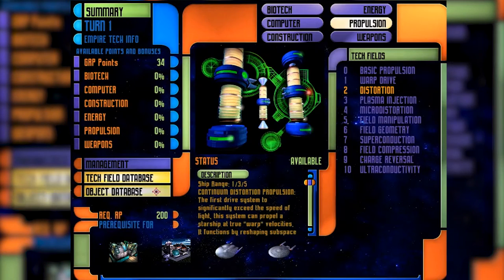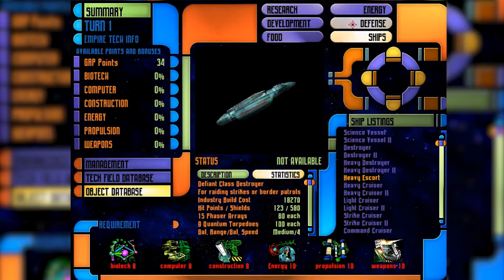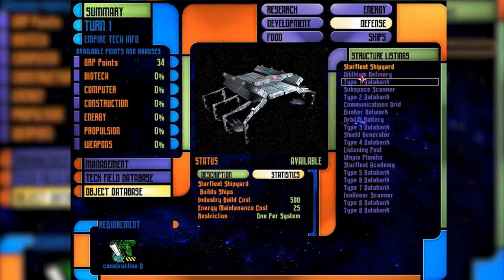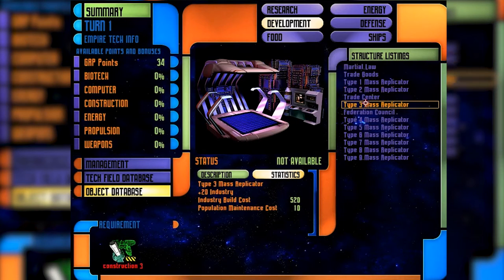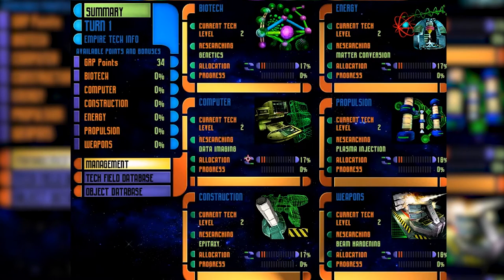We want to focus on production and getting into defence. I want to get mass replicators level 3 — construction level 3 — to upgrade our ability to produce. So I'll put 100% of our research budget into construction level 3 immediately to get that done as quickly as we can, because I want to build faster.